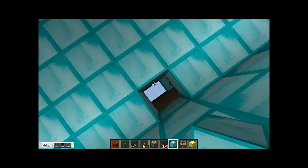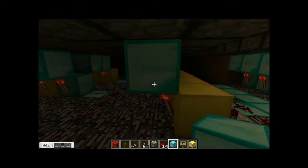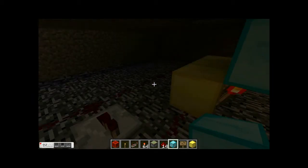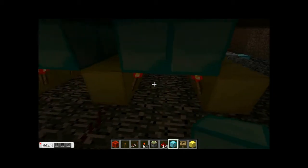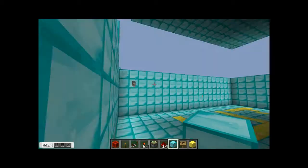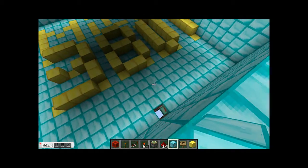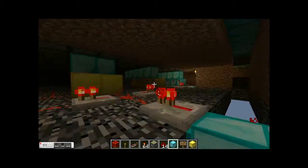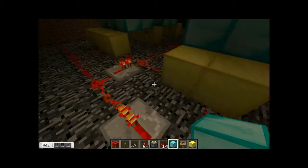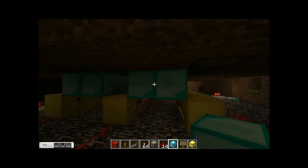I'll go ahead and show you all the redstone. You'll see that all the redstone torches I've put down are actually on blocks — that's because they can't be turned off if they're not on a block. So what I've done, just go up here when you turn it on, you'll see that all the redstone in here is connected to the blocks. Some of them are repeated, some of them aren't.